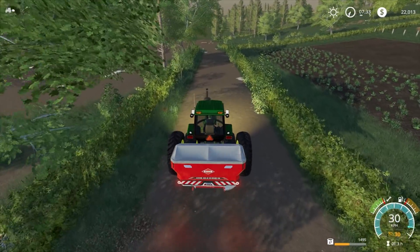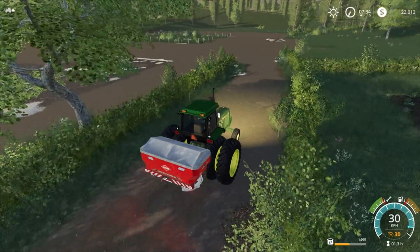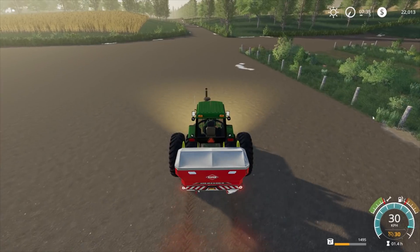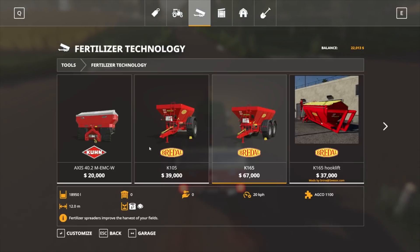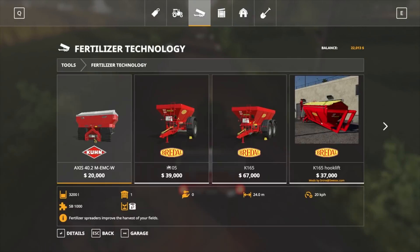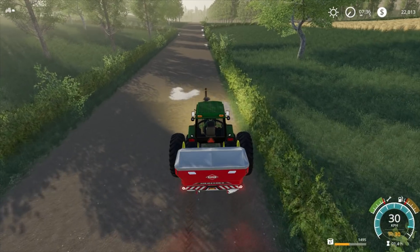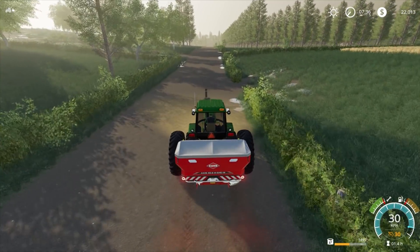We'll fast-forward time to at least get to stage two fertilization, which is what we want. We can't spread any lime at the moment — we don't have anything to use. Our next best option for a lime spreader is $40,000, or a hook-lift at $37,000, but we'd need a truck to attach it to as well. So $39,000 is the cheapest realistic option and we just don't have that sort of money.